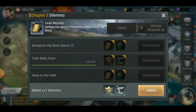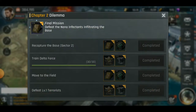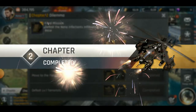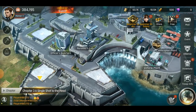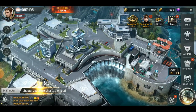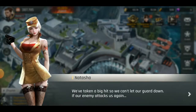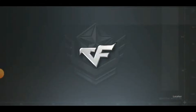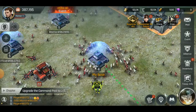Here we go — I have to claim something else. I only have to complete the chapter. Wait, I completed chapter 2? How? What the hell do I have to do in the next period?